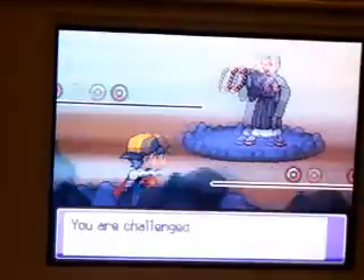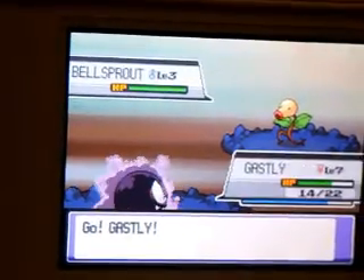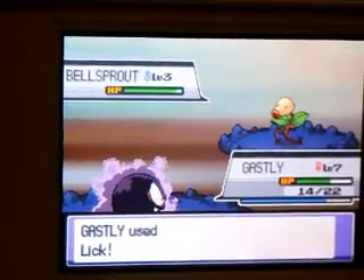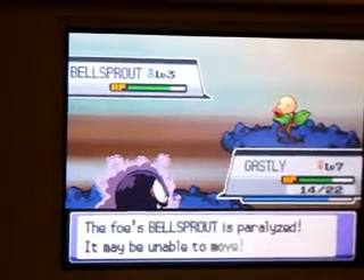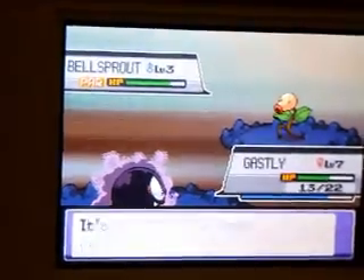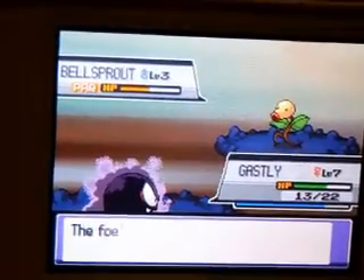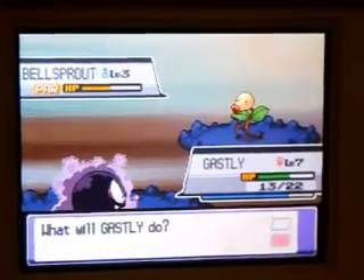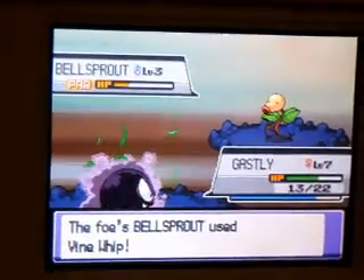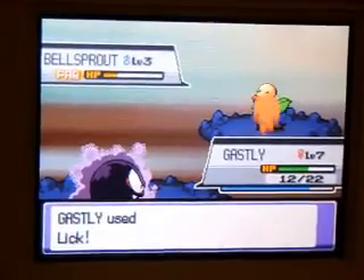I'll probably only show this guy because the next few people all have the same thing — they all have 3 Bellsprout. I'm going to make this quick as soon as Ghastly is at level 8, which will be after this, and I will switch out to Cyndaquil. Hopefully if I do everything in here it will be able to evolve, then Faulkner will be pretty easy.